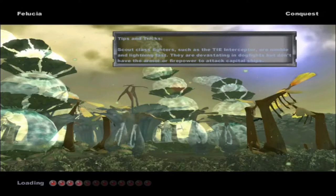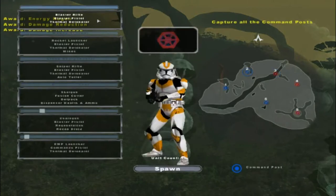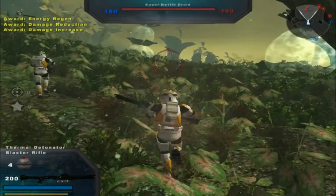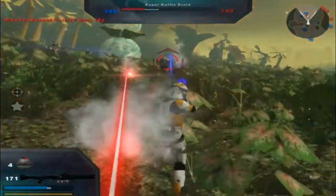Hello everybody and welcome back to a brand new mod video. Today we go on the stock map of Felucia for a changed-up side. As you can see, there are some new sides for each side — maybe not fully new, but I couldn't get it to install properly, so I just made them as a side mod instead.